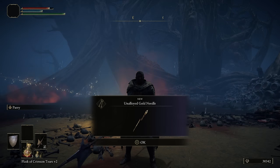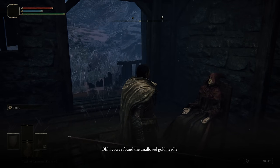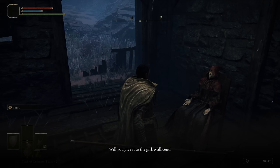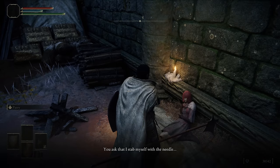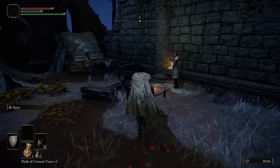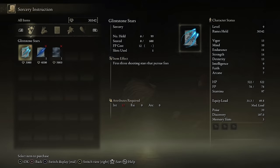You'll also get the Unalloyed Gold Needle to progress Gowry's questline. Go back to Gowry's shack — he'll ask for time with the needle, just save and exit, load back in, and then go to the Church of the Plague where Millicent is. Give her the Unalloyed Gold Needle and then rest at the Site of Grace to reload the area. She's going to give you a reward, but more importantly she'll progress Gowry's questline so you can go back to him and purchase spells. I highly recommend buying Night Maiden's Mist — a great AoE damage over time spell that's really good for cheesing bosses you have trouble with.